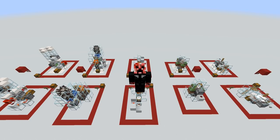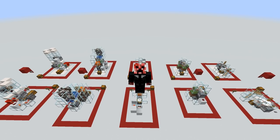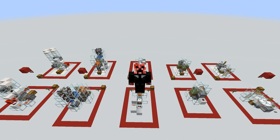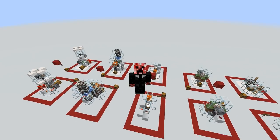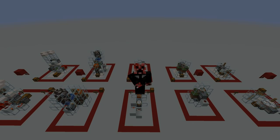Five super easy, super simple, super compact animal farms that will give you a whole ton of resources — whether it be food or specific drops like rabbit's feet, leather, wool, and more. That's going to wrap it up for today's video. If you enjoyed it and found it useful, please drop a like rating. Hit the subscribe button and ding that bell so you don't miss future Minecraft content. Thanks very much for watching — have a fantastic rest of your day, and I'll see you in the next video.